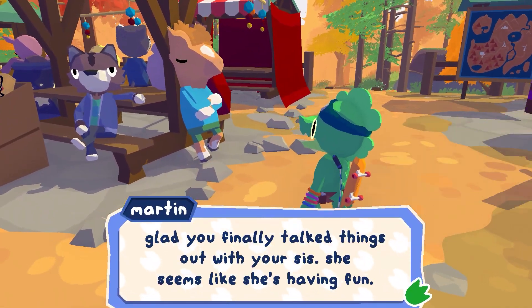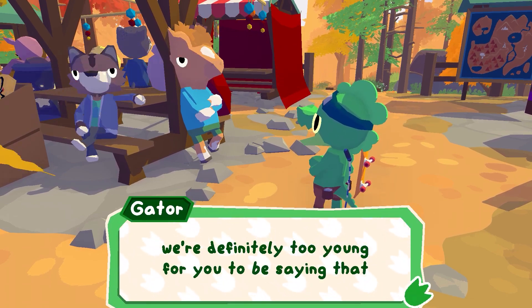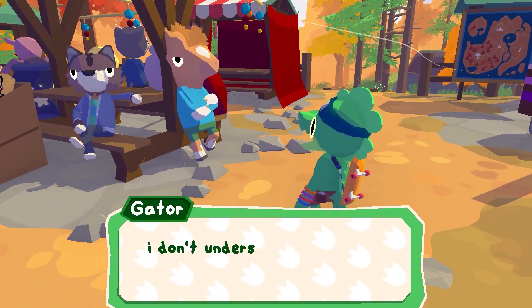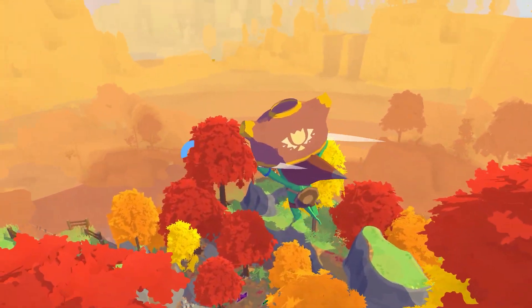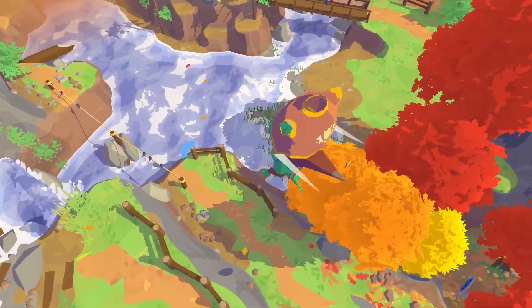It perfectly captures the magic of childhood and the feeling of making up games with your friends. There are some bittersweet moments about growing up and having more responsibilities, but these are balanced with reminders that it's important to connect with your inner child no matter how old you are. The game has a cel-shaded, low-poly aesthetic with lots of pastel oranges, browns, and yellows to capture the feeling of a quiet autumn day.